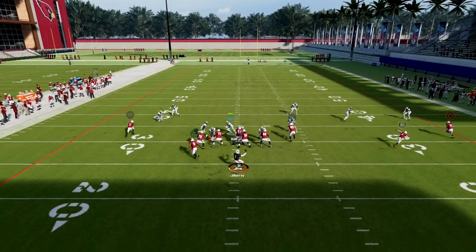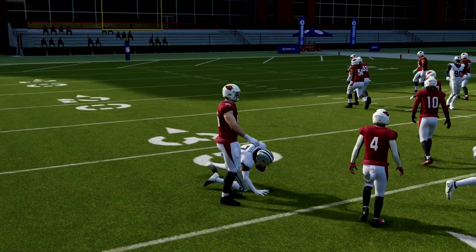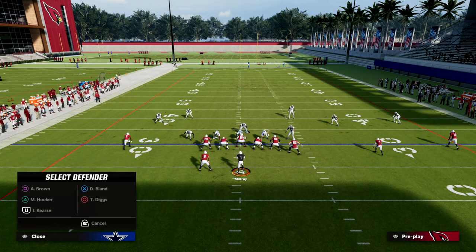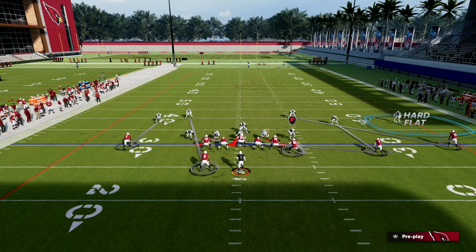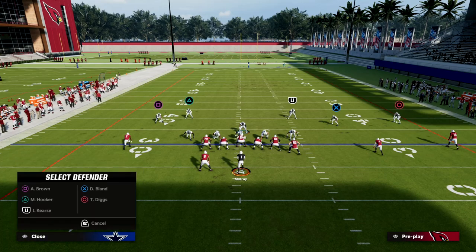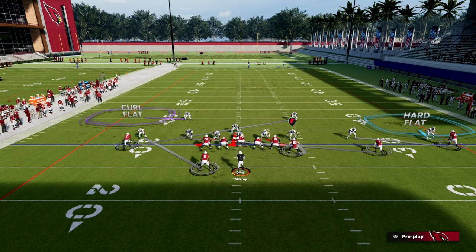Now when they try to throw this wheel route, I've got a hard flat sitting right in that area. I also now have this linebacker in a really, really good position to defend the curl flat post. The idea is that your outside defenders are really more of helps and you want to be manning people up from the inside. You're going to find a lot of success with this.